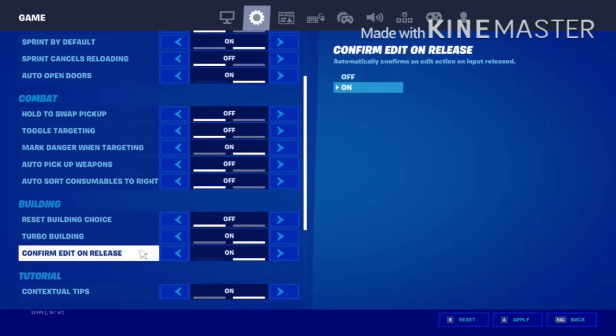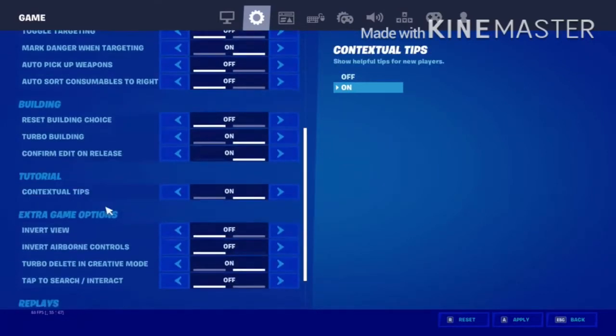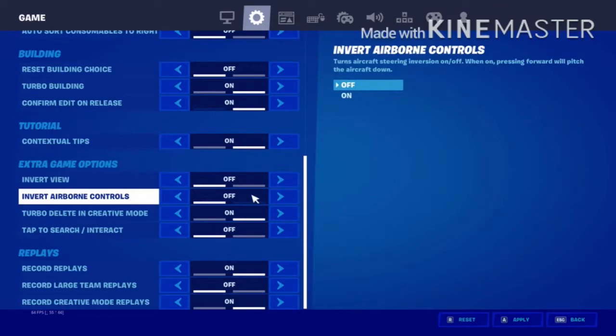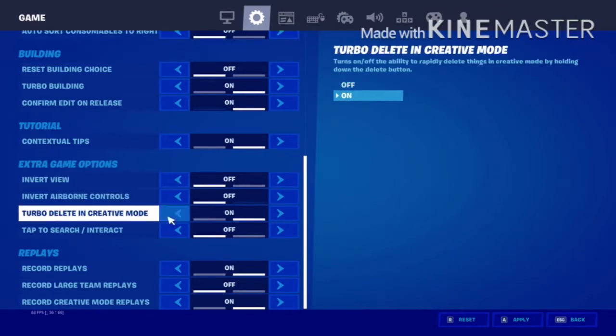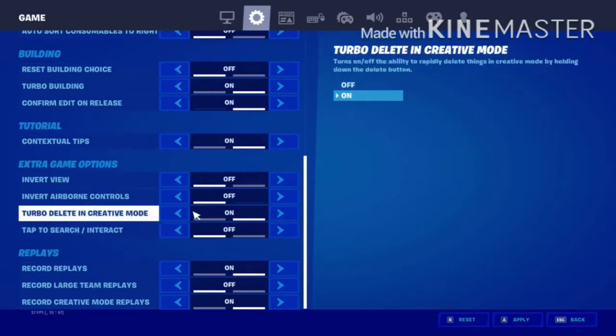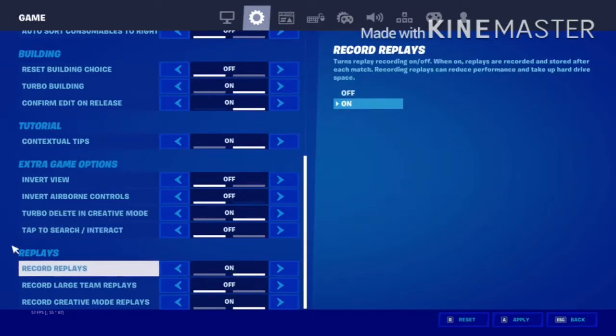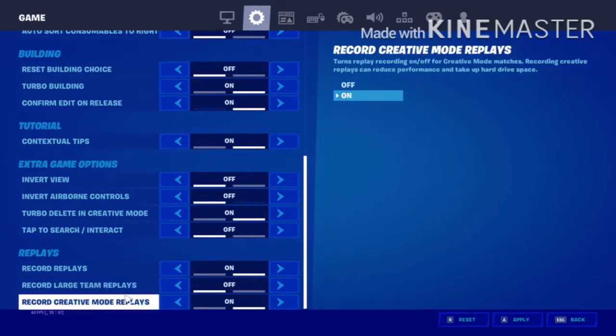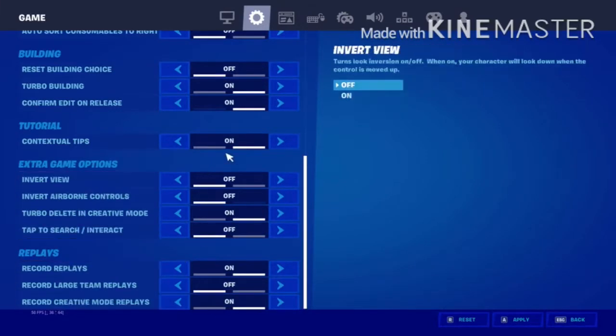Turbo building on, confirm edit on release, contextual tips on, invert view off, invert airborne controls off, turbo deleting creative on. Tap to search interact off, cool replays off — actually cool replays on, cool large team replays on, cool creative mode replays on.